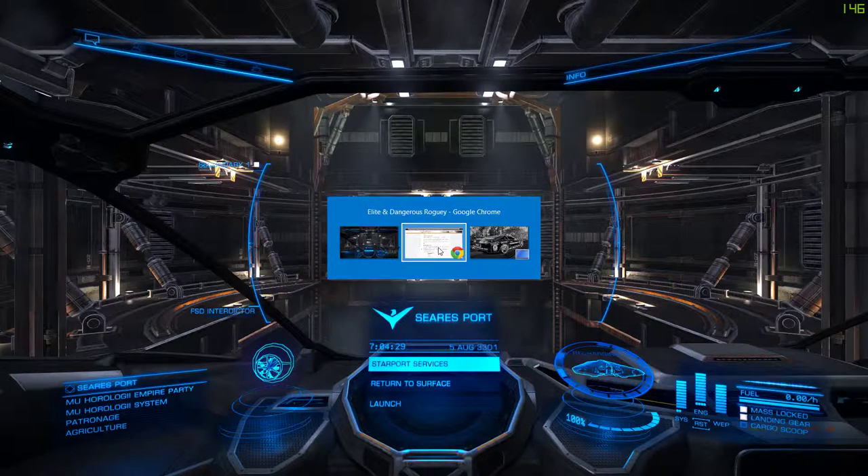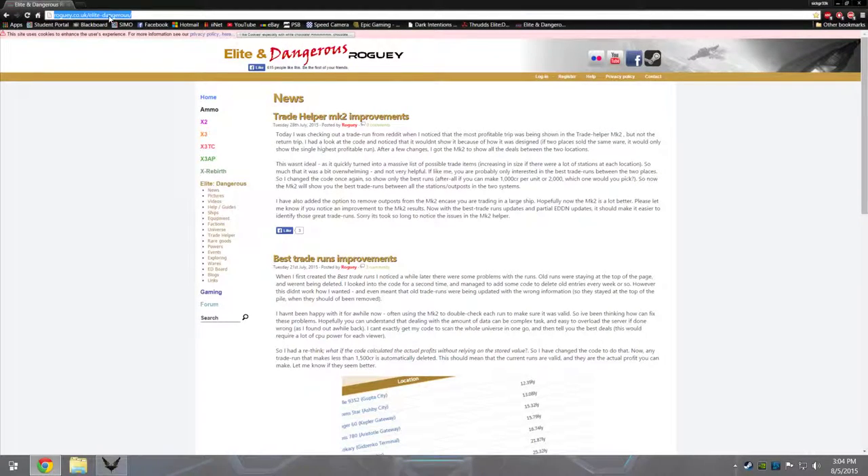The website I'm going to show you is rogi.co.uk/EliteDangerous — I've got a link in the description. Basically it's like a Google for Elite Dangerous. You can go to helps, guides, ships, equipment, factions — there are all different sub-sections to the website.